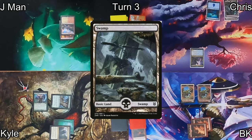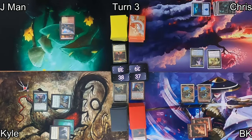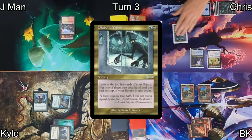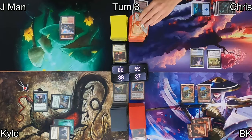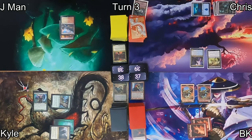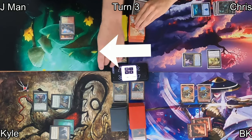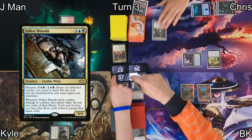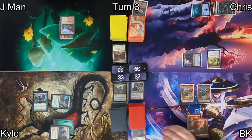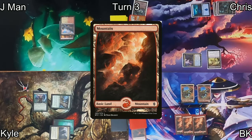Chris plays another swamp, recasts Tormented Soul, then casts Diabolic Vision — looking at the top five cards, putting one in hand and the rest back in any order, which is great with Yuriko. He goes to combat, swinging at Jayman, then reveals Fallen Shinobi off the top — likely just put there — so we all lose five life. He passes.